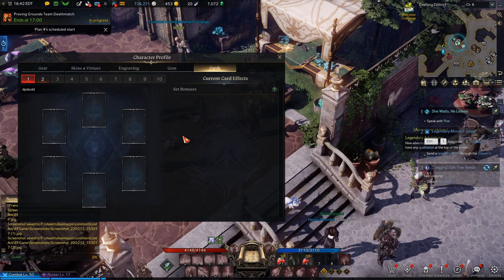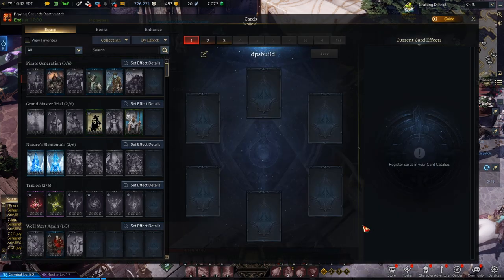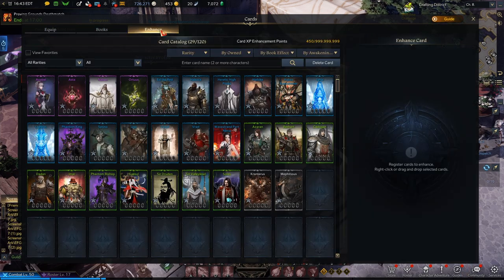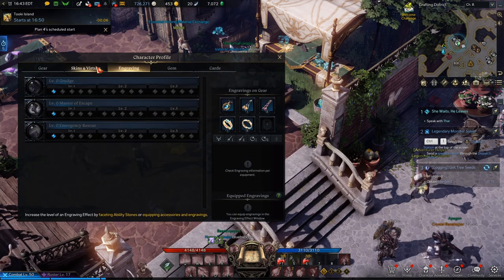There are gems, there are cards. Cards are a smaller part — they're in the roster card catalog down here. You equip them for set bonuses, you have collections, you level them up and get card XP. I actually did the card guide already — I'll link the card guide if you want it.